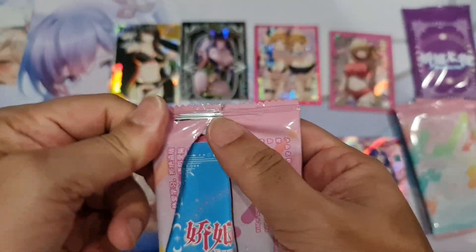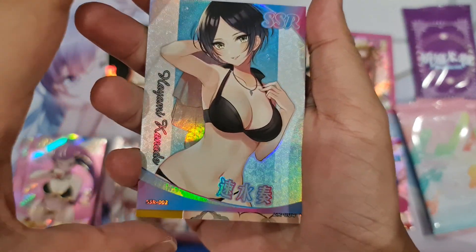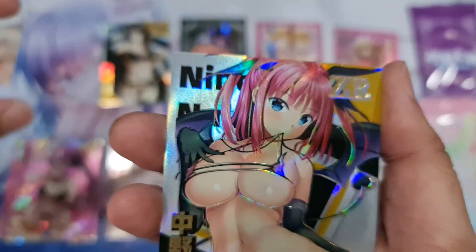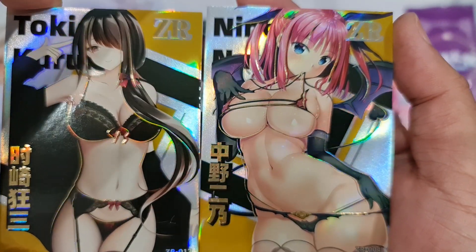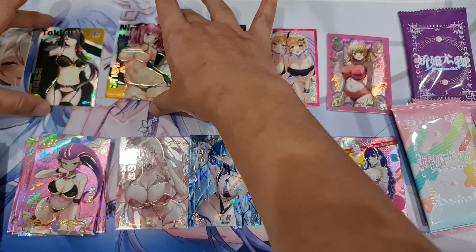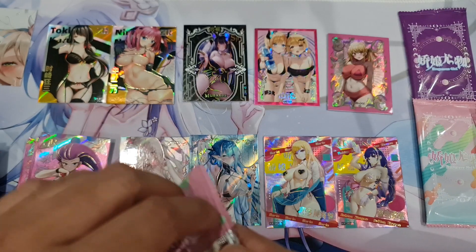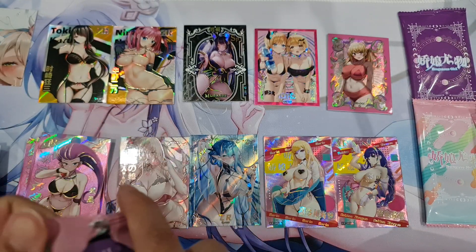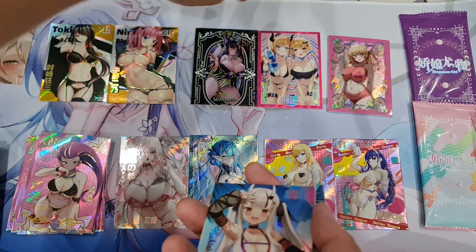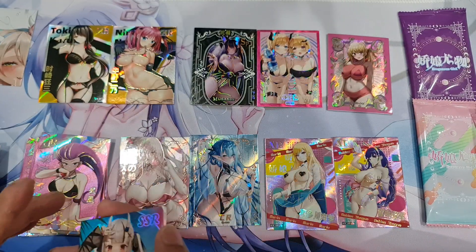Blue one — I think we saw this one, right? We got this one already. Cute, not sure who she is. The name is behind the art. So CPS — and maybe it's random, you might get something special from this slot. You get one of each — ZR, CR and XR. And other than that it's gonna be SSR cards.